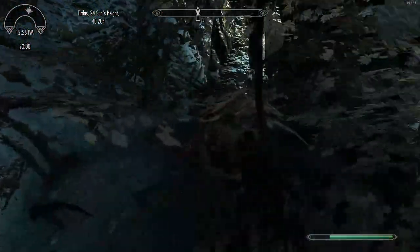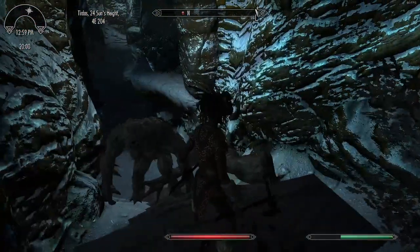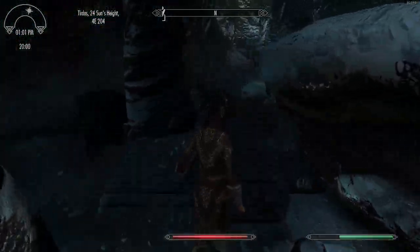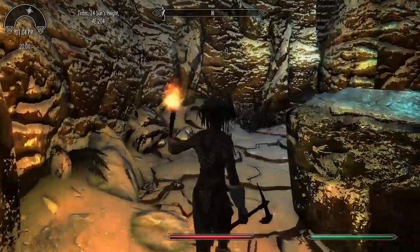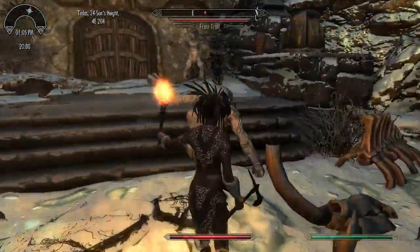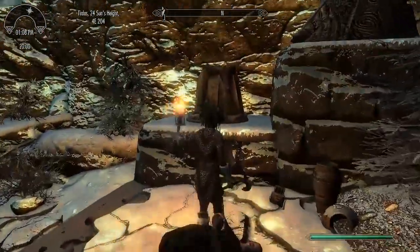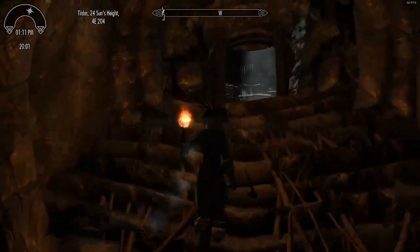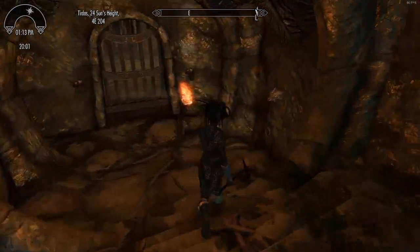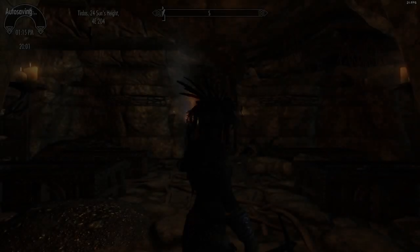I wonder if I should do this on a slightly harder difficulty - probably not. I tend to find that expert difficulty is the main one. I'll give her one axe for now because I think she's going to be okay. Let me move my phone - it's making some kind of flashing indicator which is distracting me. Let's go inside and check it out. This is probably going to be something of a speed run - I do half speed runs, relaxed speed runs. I like to do dungeons relatively quickly these days.